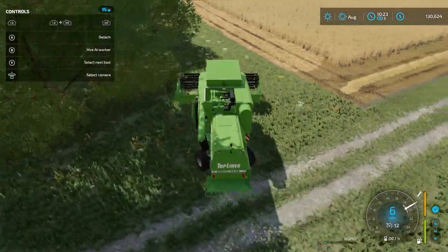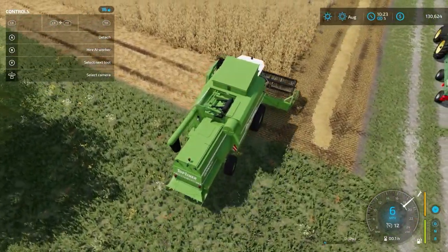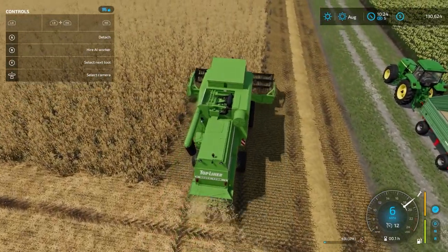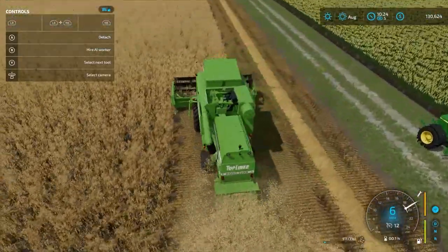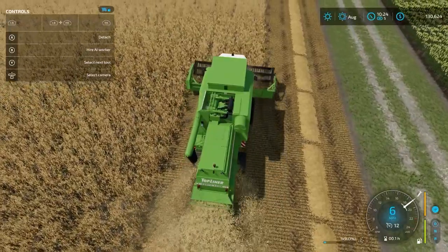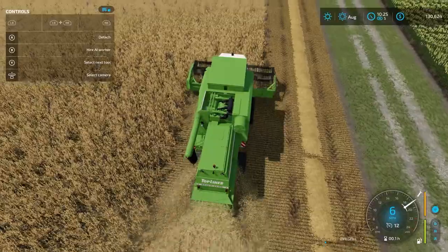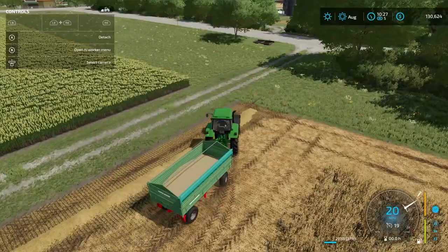Then I lower the combine header and go right back to working on the field. I can finish harvesting the oat field, and every time I'm at max capacity, I'll make a trip to the trailer, tip the grain in, and take it to wherever I want to sell it — or tip it into my own silo system.